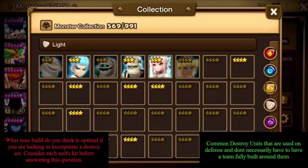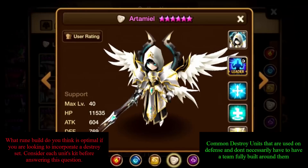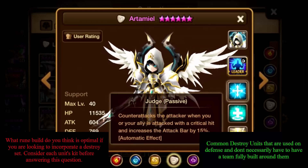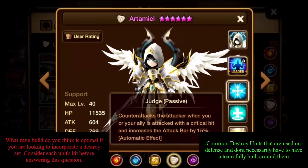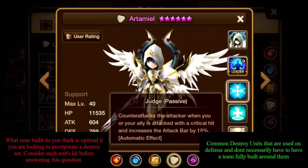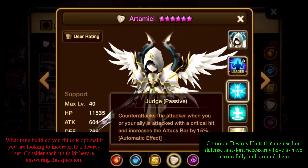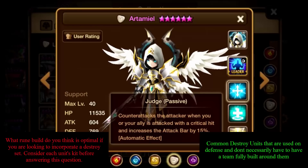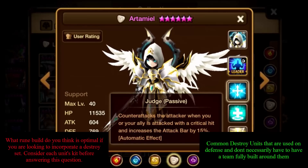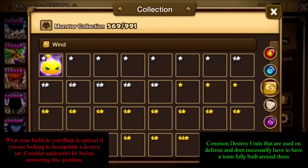Next up is Artamiel, the Light Archangel — a unit most of us will never get. His passive allows him to counter-attack when allies attack with a critical hit and increases the attack bar by 15%. This means you're getting a ton of additional turns per round generated through your opponents' actions, giving you multiple opportunities to apply the Destroy effect. He's a very common unit seen with the Destroy set.